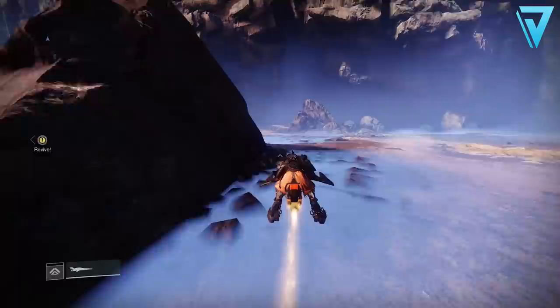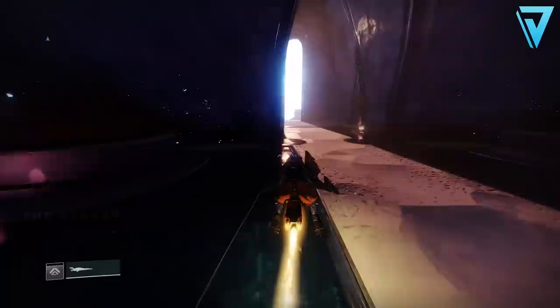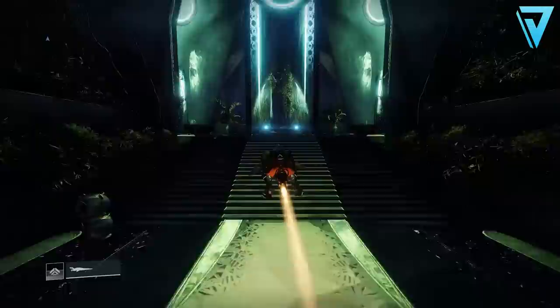With your Tincture of Queen's Foil in hand and a friend alongside you, we're going to need to head over to the Garden of Esila. This is on the south side of the Dreaming City, and if you're not too sure exactly where the ascendant challenge is in this particular location, be sure to follow the route I'm taking on screen — this will take you directly there. Once here, in order for the portal to appear you'll need to consume your Tincture of Queen's Foil.